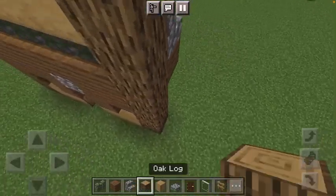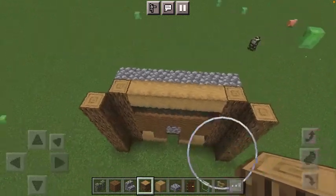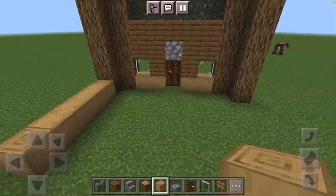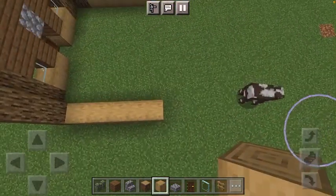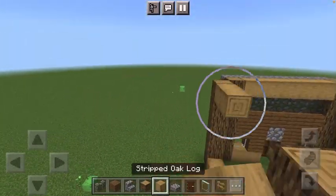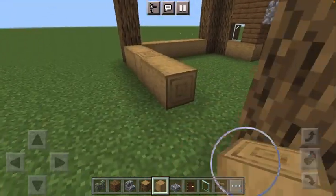And for the second part we're going to be doing this angle. Then we're going to go — let's see, how many blocks? One, two, three, four, five. Does this work? Okay, I think we got it.